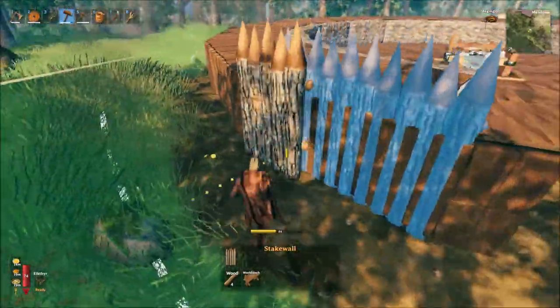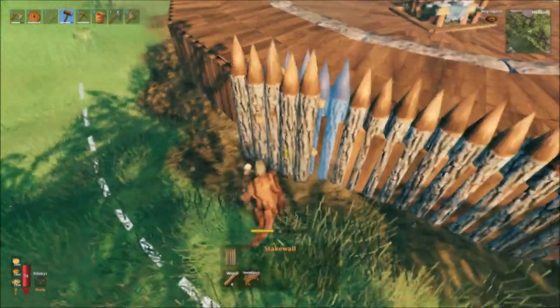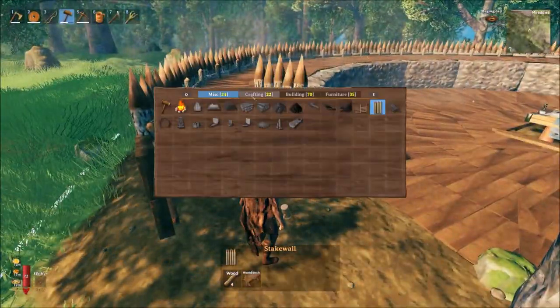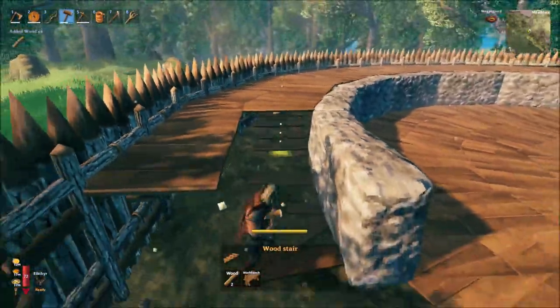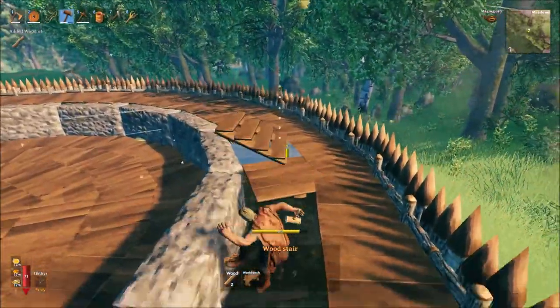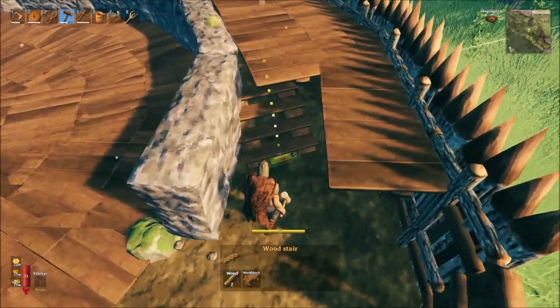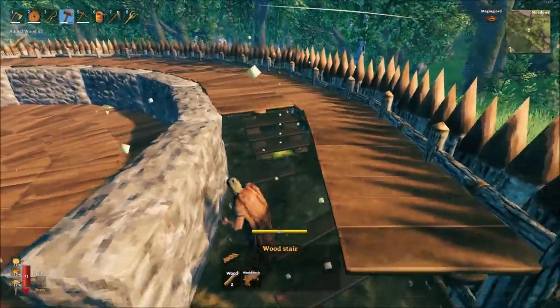To finish off the external wall, we place stake walls inside the already placed wood walls to offer further protection against attacks. Building up access to the walkway, we place 2 steps alongside the first stone walls on either side of the gateway. As you can see, you might need to play around with some floor tiles here to ensure the snap point works, but it's not too tricky to get right.